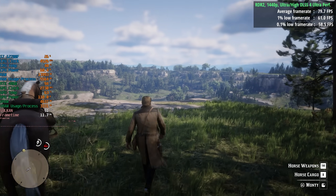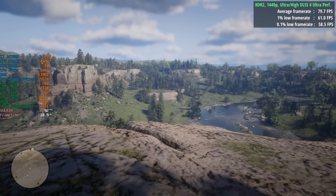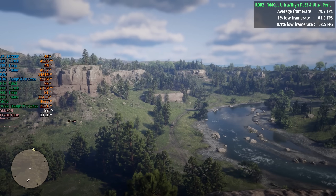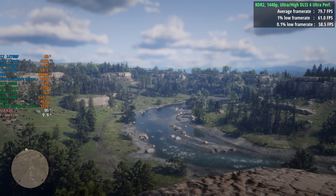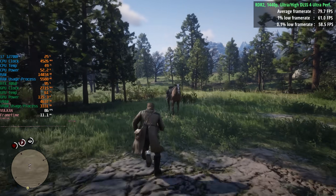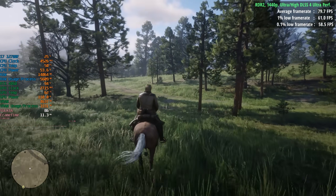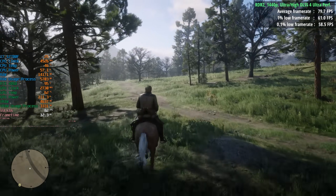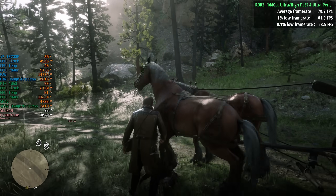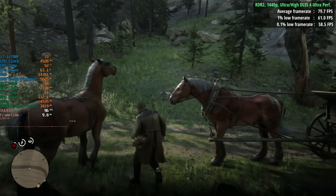Red Dead Redemption 2 looks really good in terms of foliage and trees. There's a little bit of ghosting and some pixelation around Arthur's hair when moving — probably less noticeable with a hat on, which he's apparently lost. Trees in the distance look really good — no flickering, no shimmering. Up close, certain grassy areas look a lot better too, though in areas with lots of clumped grass there are still a few effects with the ultra performance preset. It's still a big improvement over the default DLSS option.